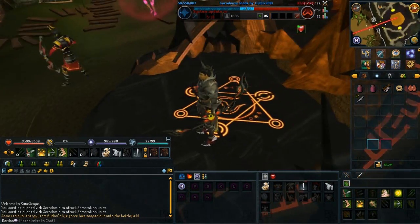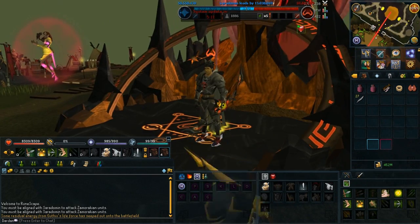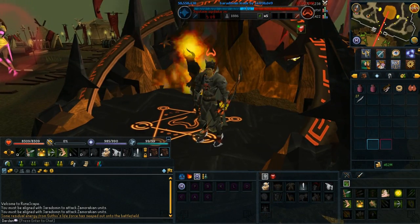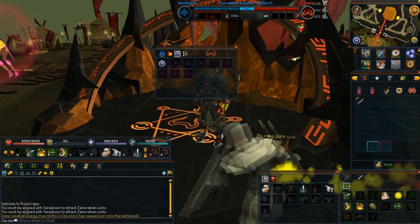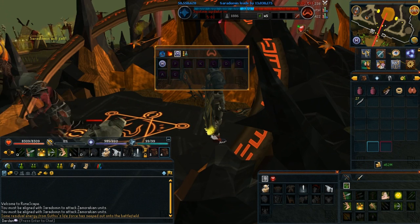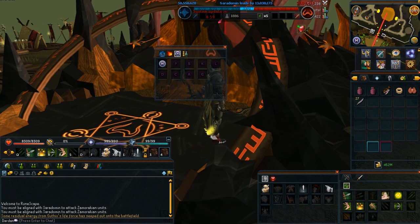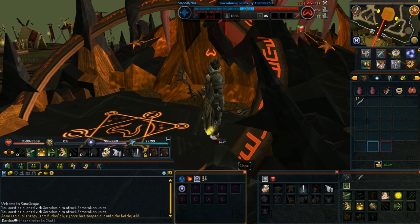So then the third thing is obviously the interfaces. They made the interfaces now totally customizable. So we can drag and make stuff bigger. If I unlock mine, I can make this bigger now if I want to, but I don't really want that. I think that's the biggest part change of this update when RuneScape 3 came out.